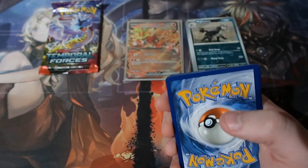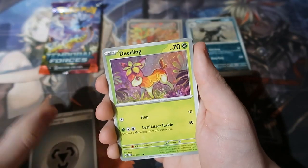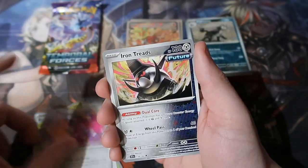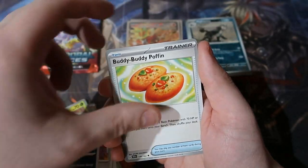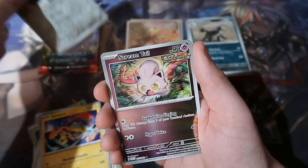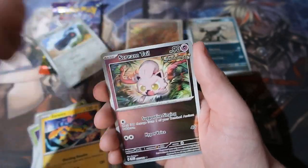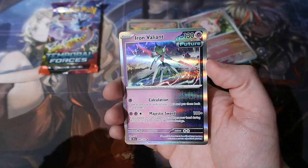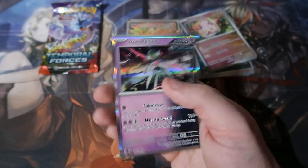Next pack. One for the back — Metal Energy, Drilbur, Pidove, Pineco, Murkrow, Iron Treads, Budew, Zeraora, Varoom. We got Scream Tail. And the Iron Valiant holo — that is really good, that's a cool card as well. I like that a lot.